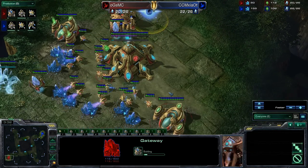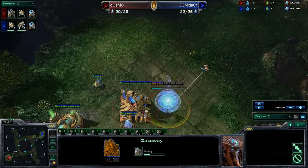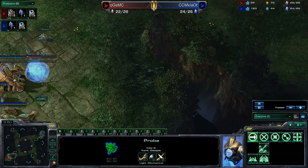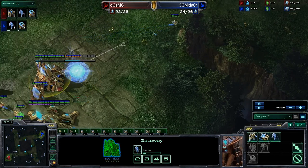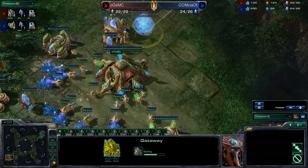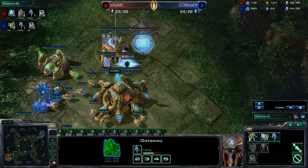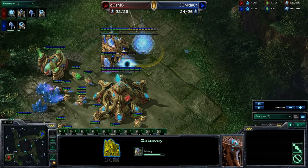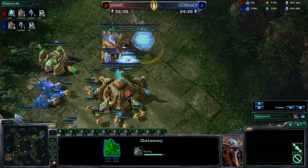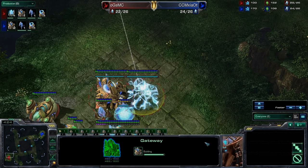We actually see a second gateway from OGSMC shortly after his first gateway finishes — this is different than normal. He's about to see that his opponent is in cross positions, which makes it a little bit harder to attack, though not so much in Protoss vs. Protoss because they're able to warp in stalkers. There is a build that gets 3 stalkers you chrono boost out right away to try to clear opponent's pylons, designed to counter 4-gates. It's possible MC just wants to get out some early units and then transition into a robotics bay in a more economical way.